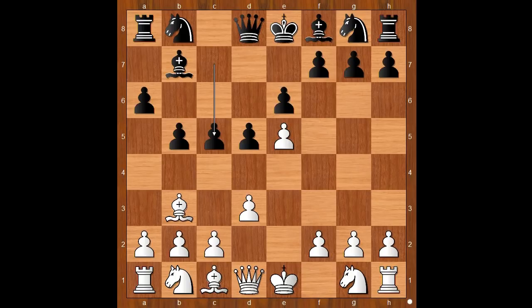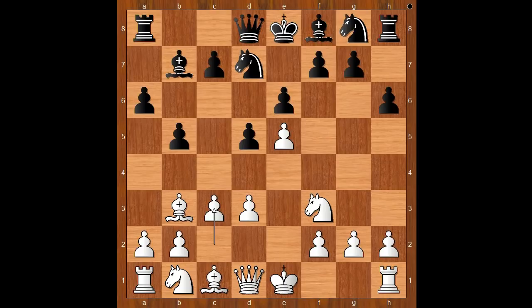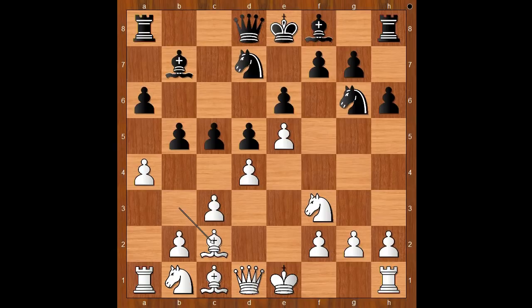Perhaps C5 should have been considered — this move will be played later. After Knight to D7: Knight to F3, H6, C3, Knight to E7, A4, Knight to G6, D4, C5. Bishop to C2, threatening perhaps Bishop takes Knight. Knight to H4.